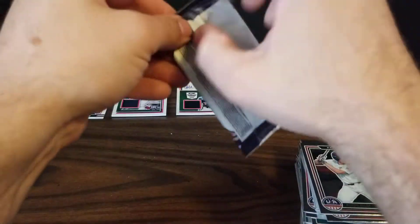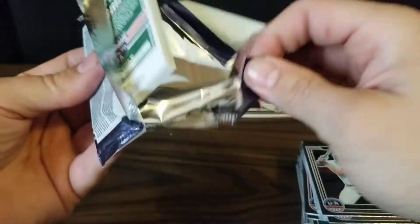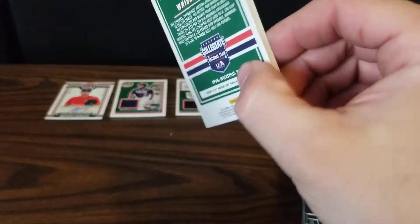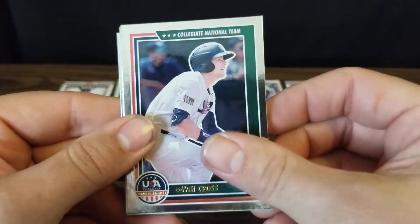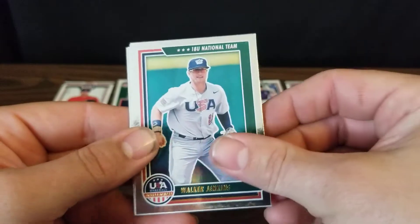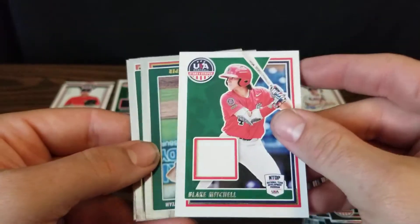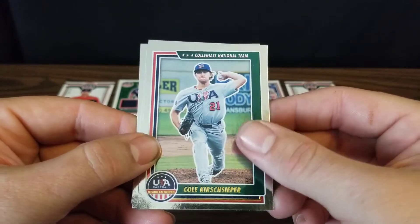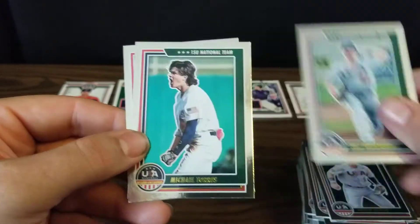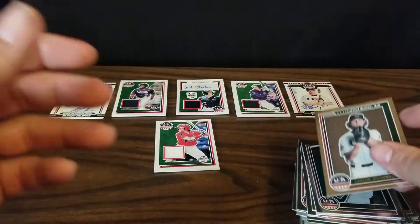We've got one pack to go — this will have our final hit, and it is going to be a relic of some sort judging by the thickness of the pack. We've got Gavin Cross, Walker Jenkins, Blake Mitchell — and that's going to be our relic. Closing out with Cole Kershseper, Michael Torres, and Carson Wisenhunt.